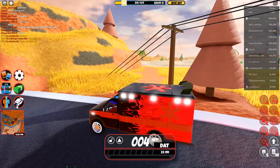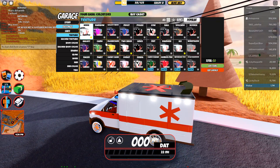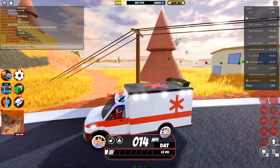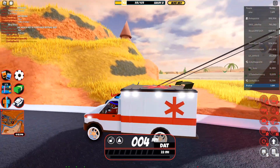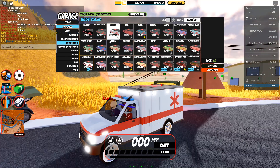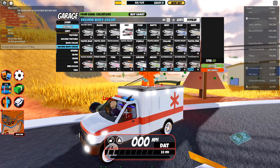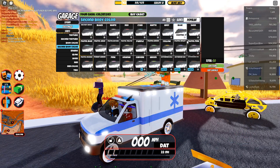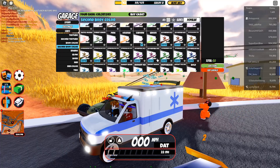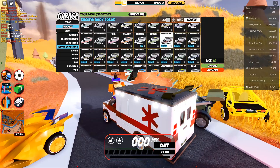Let me go ahead and customize it. First, I want to make this look like an actual ambulance, so I'll remove the texture - look at that, now it looks like a real ambulance. You can actually change the body color - the stripes on the side can be changed with the second body color or second texture. I can make it cyan, blue, but I think red looks the nicest. Hyper red looks pretty good too with a little shine.